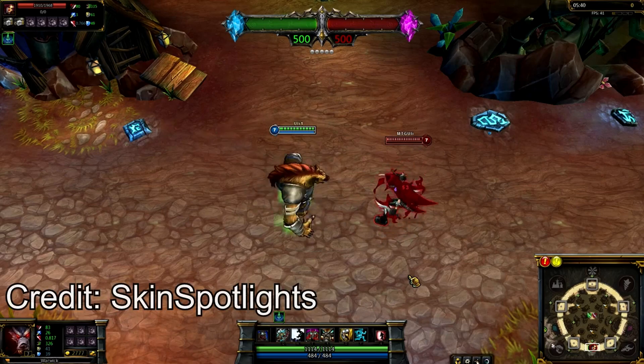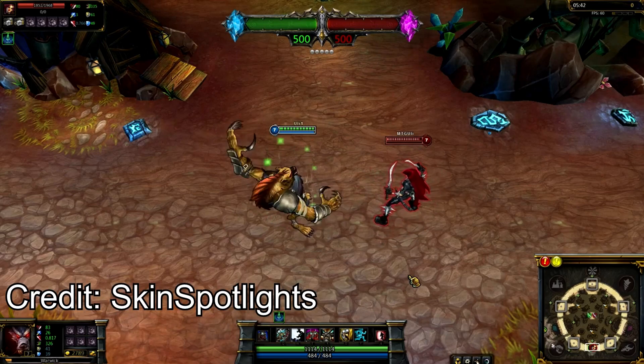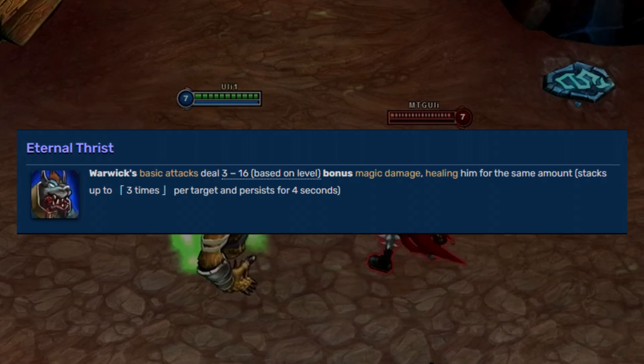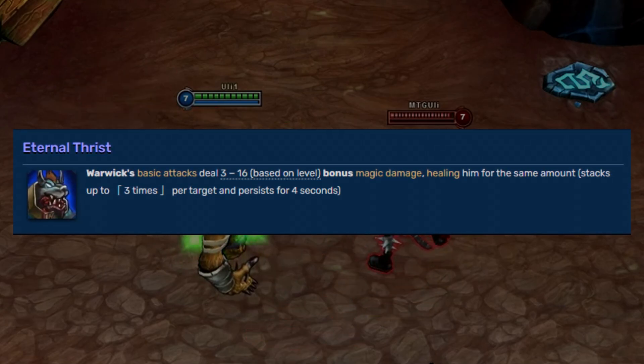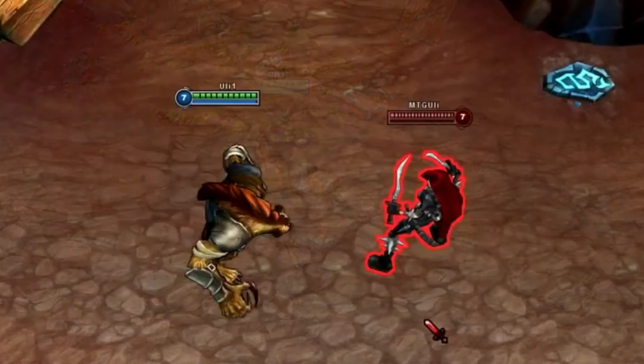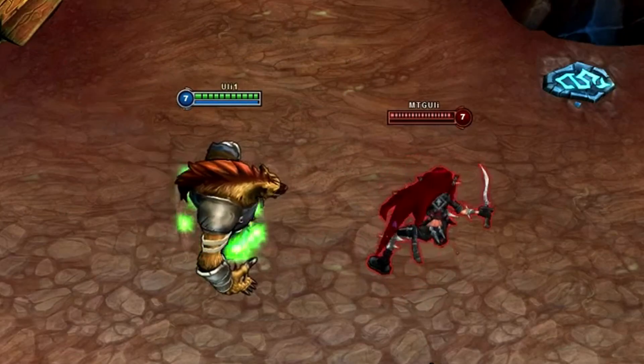Warwick's old passive was Eternal Thirst. It caused his basic attacks to deal bonus magic damage, healing him for the same amount. This could stack up to 3 times per target, lasting 4 seconds, for increased damage and healing over longer fights, and also counted as a non-hit effect.